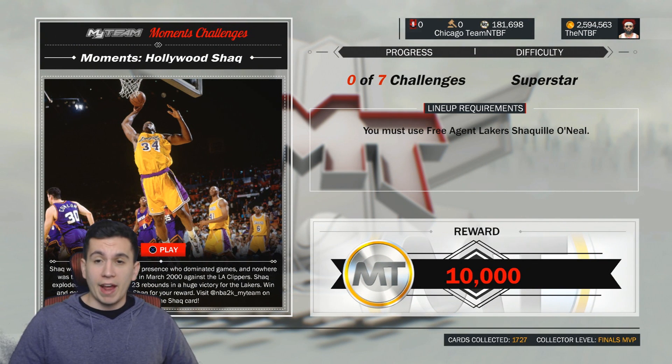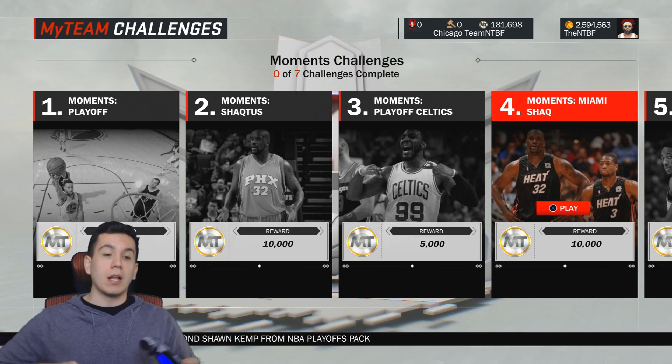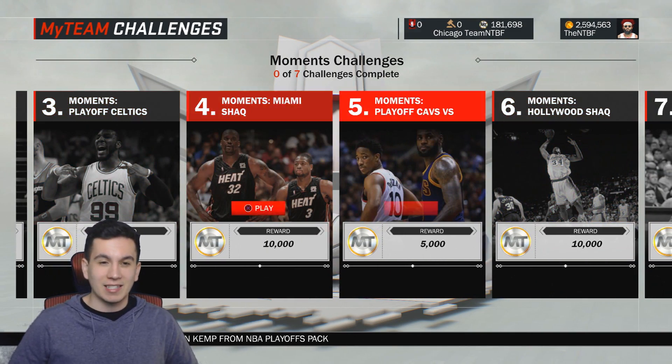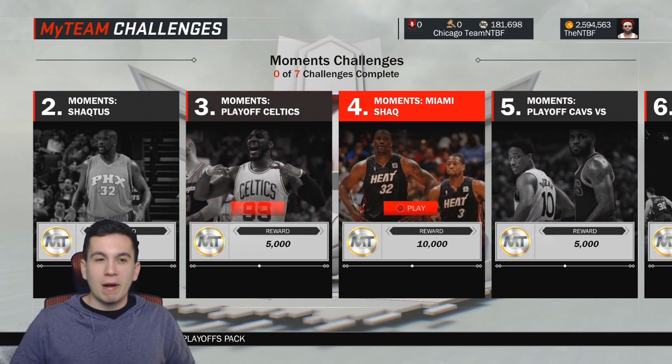But after completing all three challenges you only have two more uses out of this Shaq, which is kind of ridiculous. I don't really like the way they did that. I mean it's a good way to make some MT if you are low on MT, but I still feel like they should have just done a pink diamond — that's kind of dumb in my opinion.